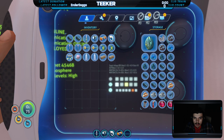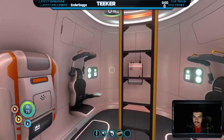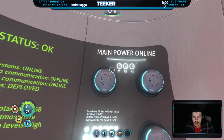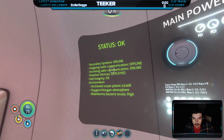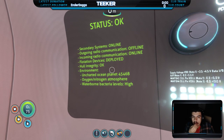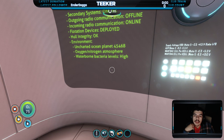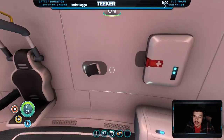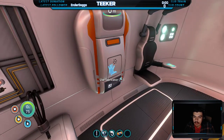Alright, everything's up to date and I'll take back those two and put those two in there. Main power online. Alright. Solar power, secondary systems online. Outgoing radio offline, incoming online. Environment: uncharted ocean space.